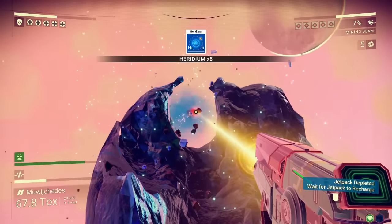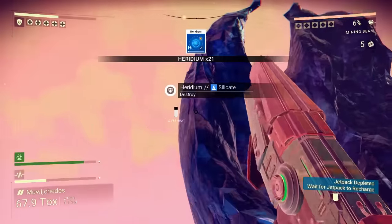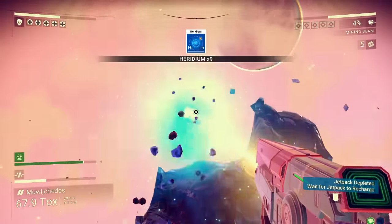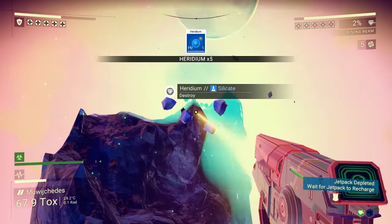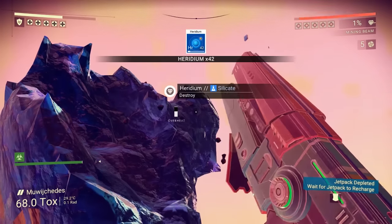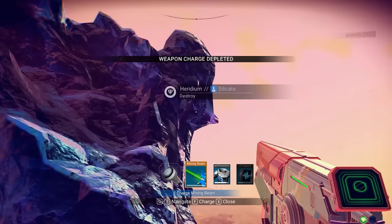Your blood would boil and your eyes would implode because of the air pressure. Look for a system with six planets — actually, a system with six planets might not be a bad idea, just for future reference so I can put a base on it. Realistically, I'd like to put my base on, like, not a garbage planet.